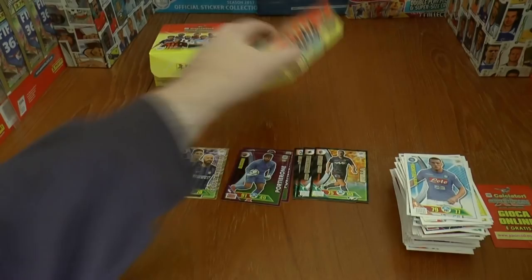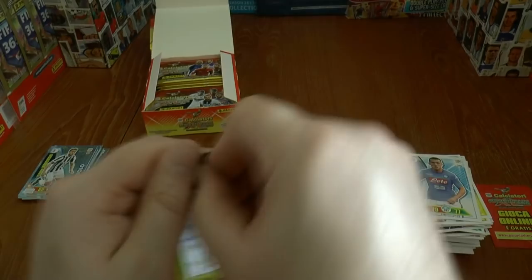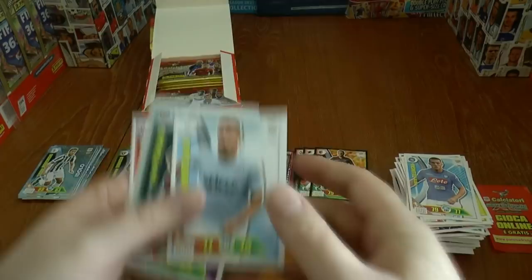Let's head straight on to our second booster now and continue the collection — another 24 packs. As you saw, we didn't get a top player in the first box, so the football cards and stickers bad luck seems to be returning. There's that booklet again about playing online, and our insert card is just an Idolo though.